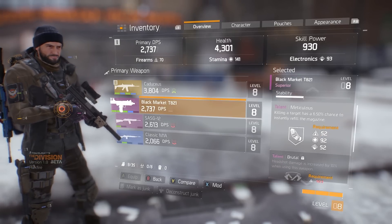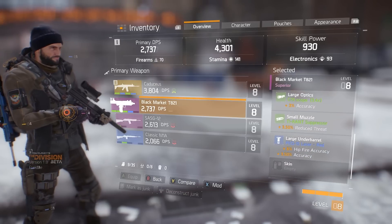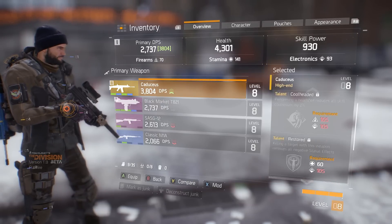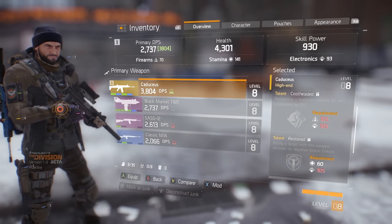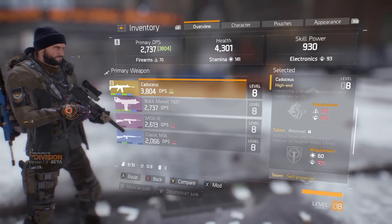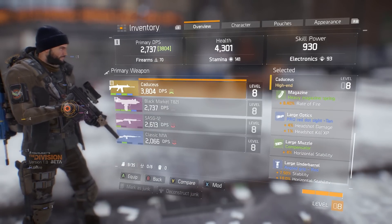Additionally, better weapons have talents that are unlocked when you meet certain primary attribute requirements. For example, a weapon with the Brutal talent increases headshot damage by 10%, and this talent unlocks at 197 firearms rating. Unless your firearms attribute is at or over 197, that talent remains locked and you do not receive the benefits. This may vary on different guns, but the concept remains the same.